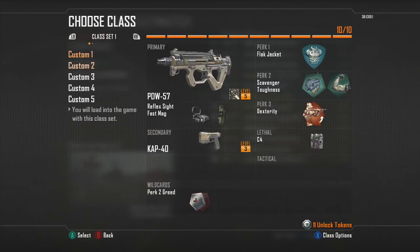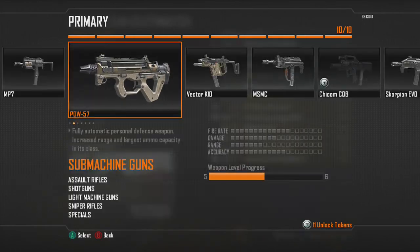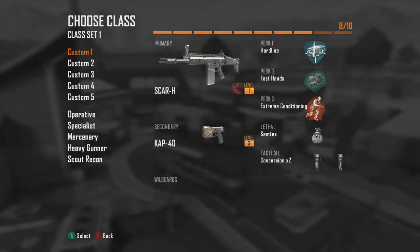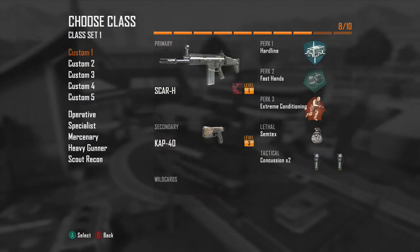Hey, what's going down guys, welcome to my channel, my name is Screption and I got the new pack-a-punch camo — it's awesome. I'm gonna show you guys the rogue one too, but first off everyone wants to see the pack-a-punch camo because that is the coolest. I'm playing Nuketown so I'm gonna be using the rogue on the Scar.